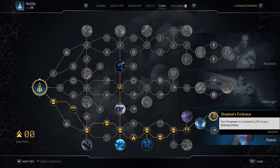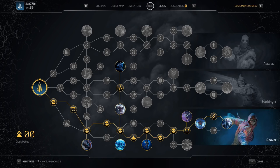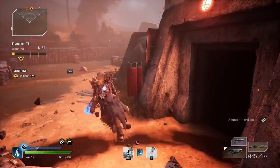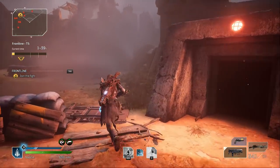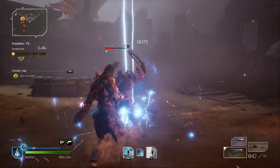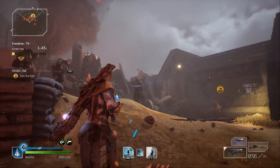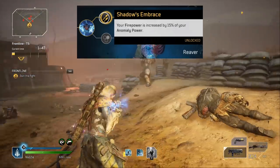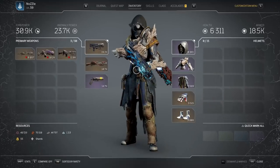Otherwise, just follow the tree that I have on the screen here. It's pretty self-explanatory — you want to focus on your Anomaly Power, lowering your cooldowns, and trying to get as much damage out as you possibly can. Another thing to note at the higher stage is Shadows Embrace — this is a huge buff to your straight Firepower. Definitely take this over the other option, which transfers your health into shields rather than actually giving you health back.